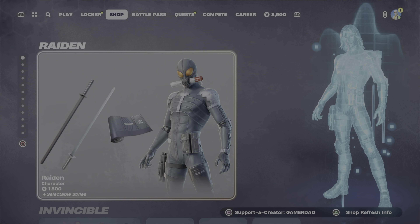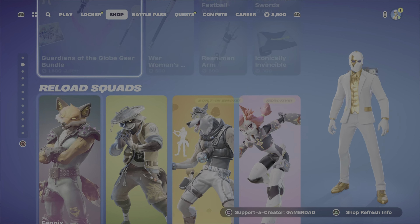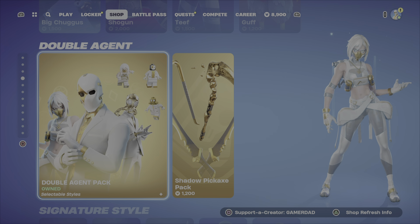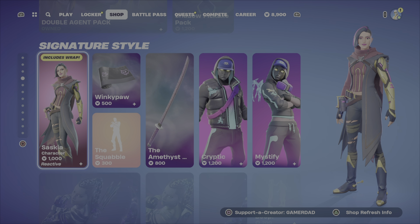It's 1800 V-Bucks for those items. We've still got the Guardians of the Globe bundle, as well as that gear bundle. We've got these Reload Squad outfits also added the other evening — all 8 of them are still here. We've still got that double agent pack, great pick up there — I picked it up myself very recently.